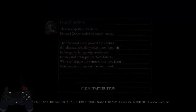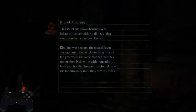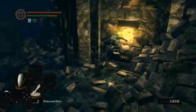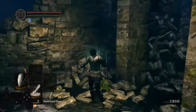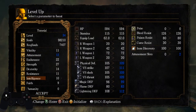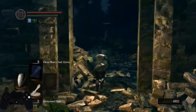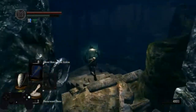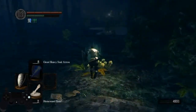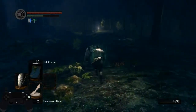You level up 12 Attunement and 20 Intelligence, and you attune Great Heavy Soul Arrow and Fall Control. Close your menus with start as it's faster than B. We're going to use the Grass Crest Shield here to set up the Red Tearstone Ring setup.